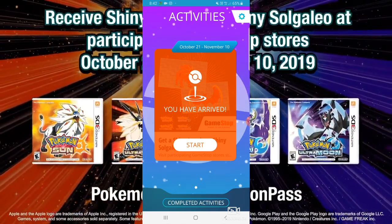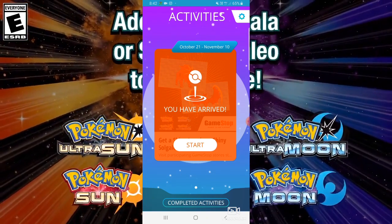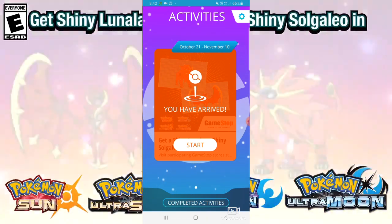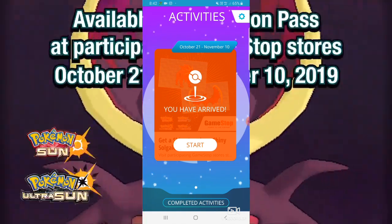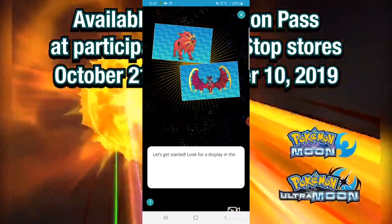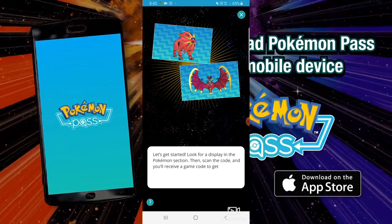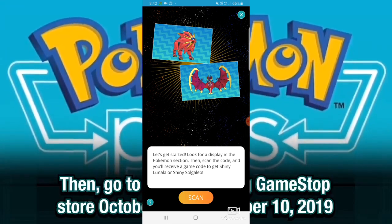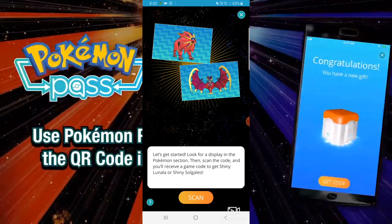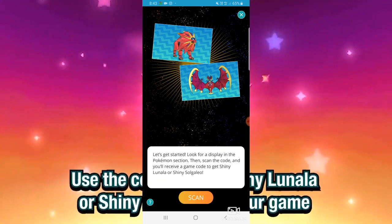Once your location is set to the GameStop, open up your Pokemon Pass app. It will say you have arrived for the October 21st event. You click start and it's going to show you the event, which is the shiny legendaries. It will say 'let's get started — look for a display in the Pokemon section, then scan the code,' and you will receive a game code to get shiny Lunala or Solgaleo.